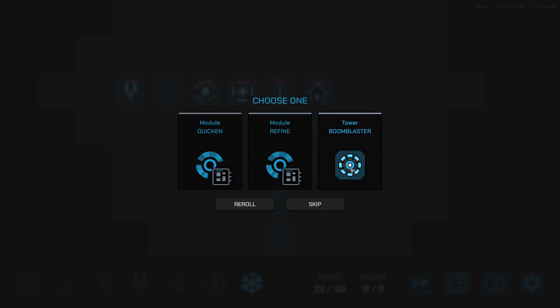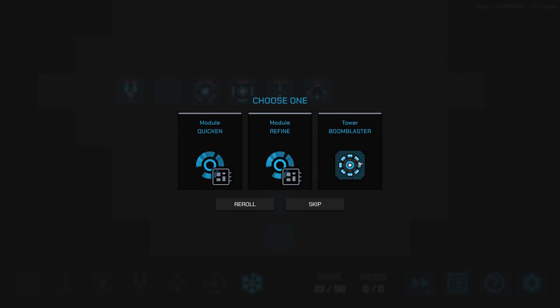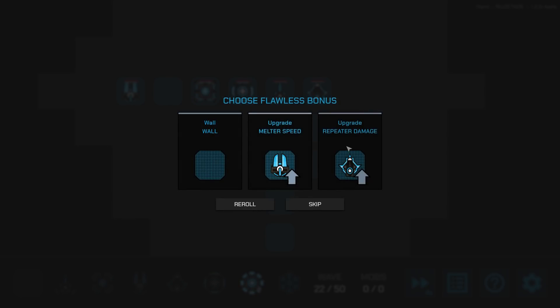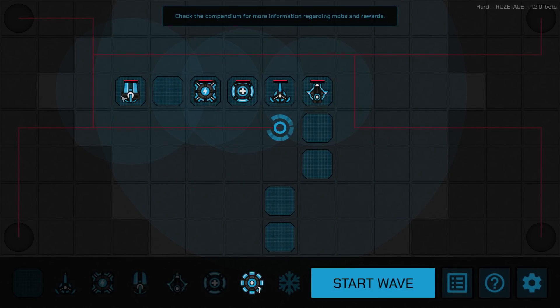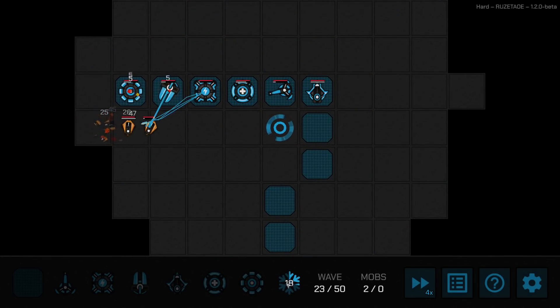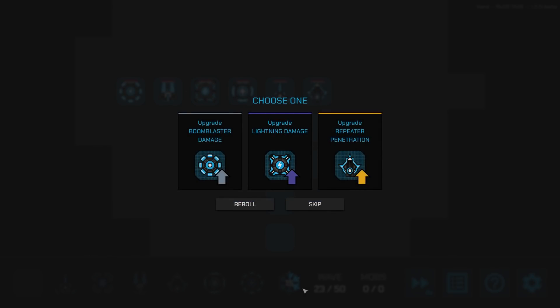We've got a boom blaster tower — it attacks all targets around it for high damage at low speed. This spot right here would be perfect for it. Quicken's nice, but I'm taking the boom blaster. Actually, both options are really nice. I'll take repeater damage. I'll place the repeater there and the boom blaster here so it can hit that corner. He doesn't do much damage yet since he's not upgraded, and that was my last tower slot — we can't add any more towers.